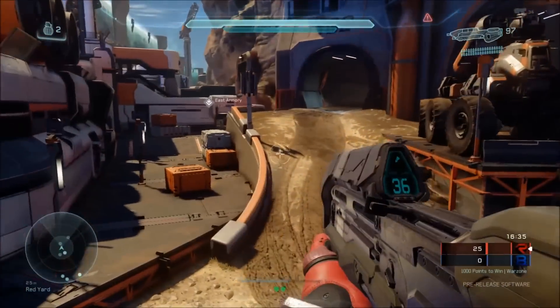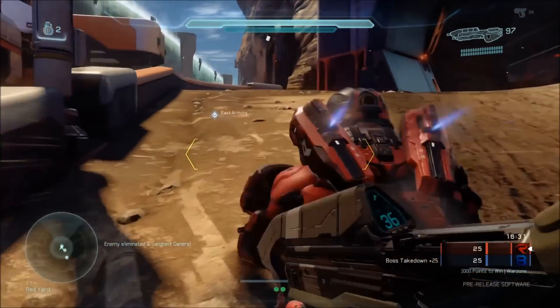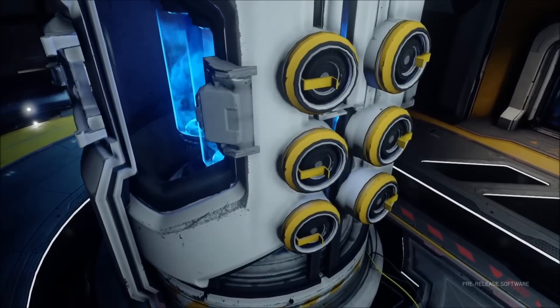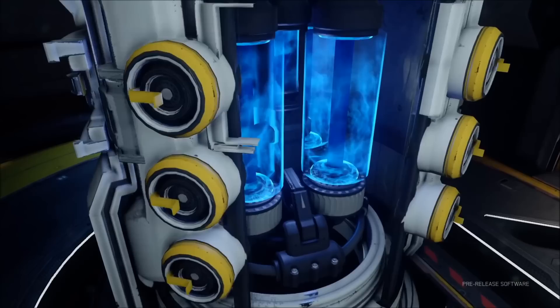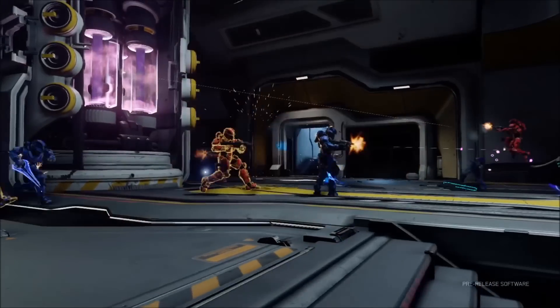Remember, all this is happening on one map, and with vehicle combat thrown into the mix too, the action often gets intense. The second way to win is to capture the three objective bases on the map, which enables you to then access your enemy's base and destroy their power core for an instant victory. It goes without saying, but this is easier said than done.